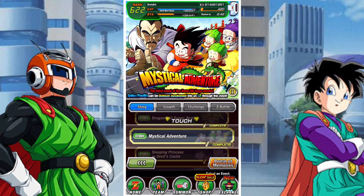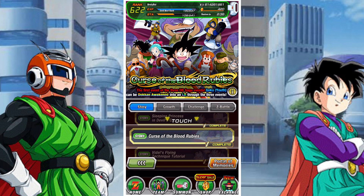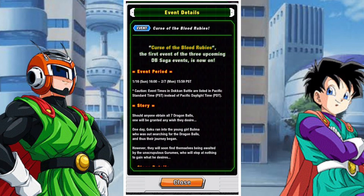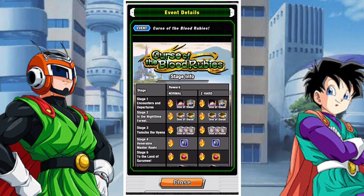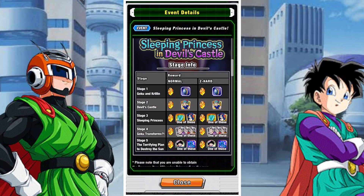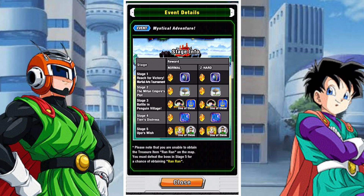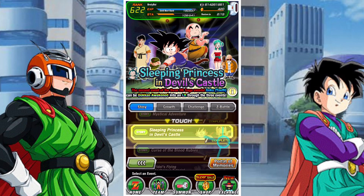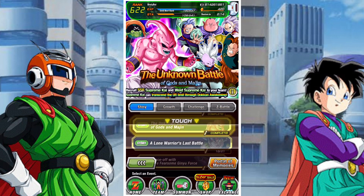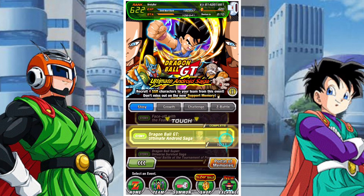The next unit you can focus on, which I always think is a really cool unit, is the LR Goku and Arale. You have to do all three of these events — I will leave a link to LR Zamasu, LR Goku and Arale, and LR Master Roshi in my description tab. You should definitely consider farming these guys — they're a little bit outdated now, but they're still really solid units and they're not going to lead you astray. They are going to augment your box and make it better overall.